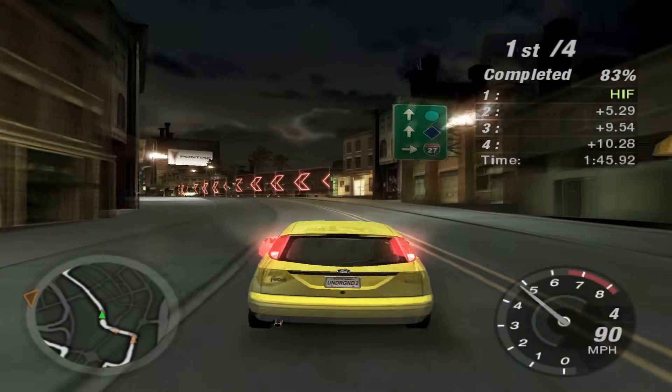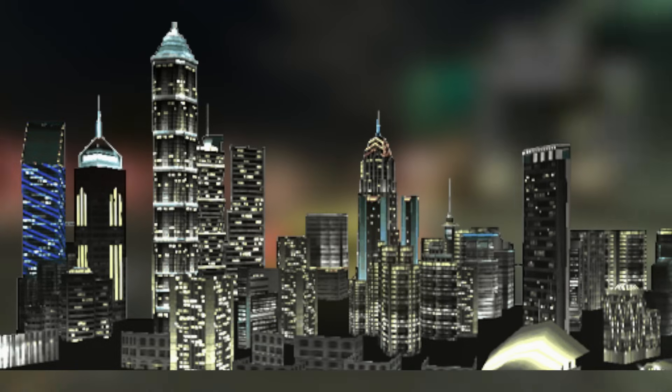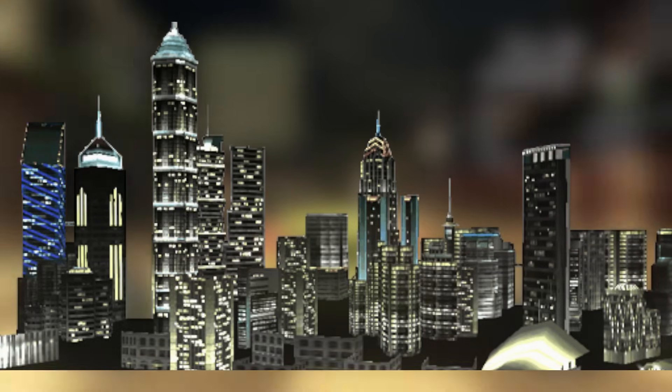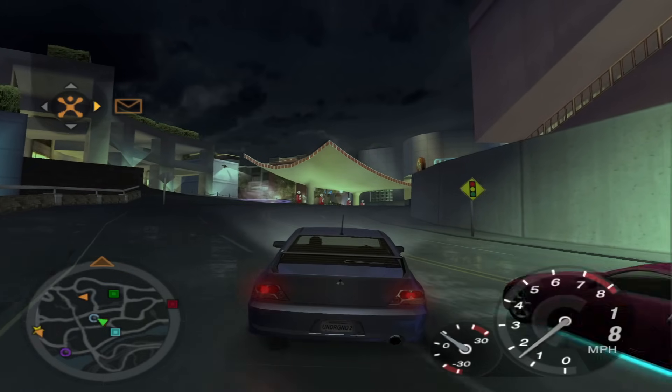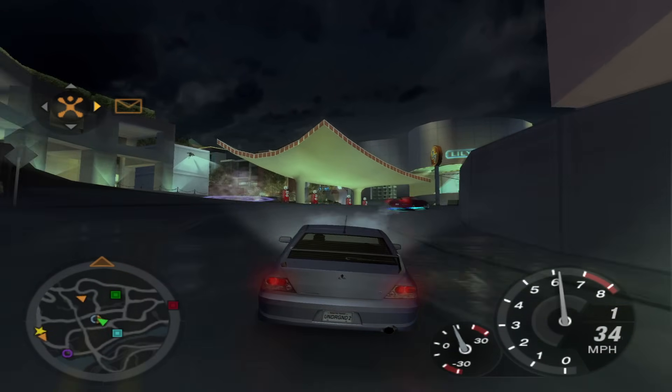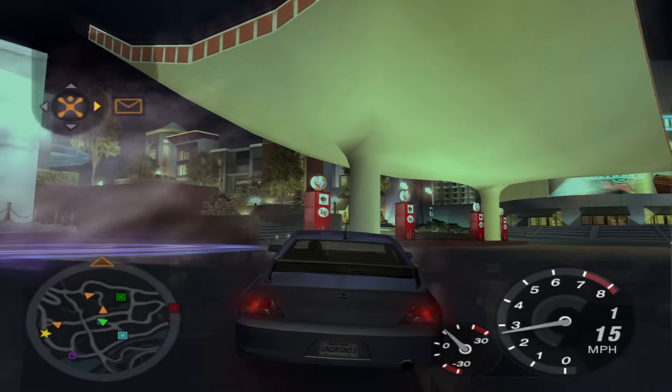Do you remember that gorgeous looking city skyline in the background when coming down from the top at Jackson Heights? Well, this is the texture. I gotta say, the developers did a really good job at making this look realistic in-game. Every race in the demo had its own misty smoke emitting from the starting location of the event. This was completely removed in the final game, again most likely for performance reasons.